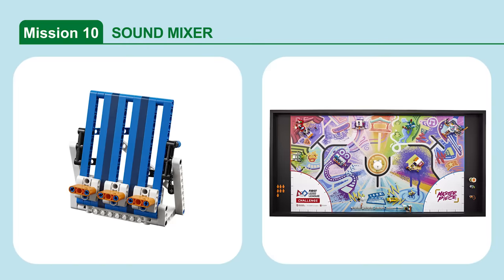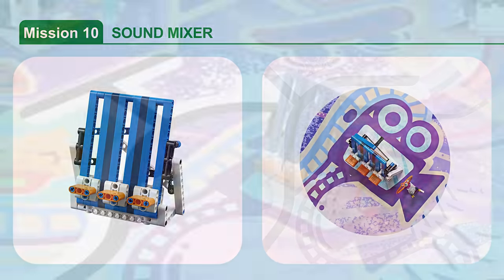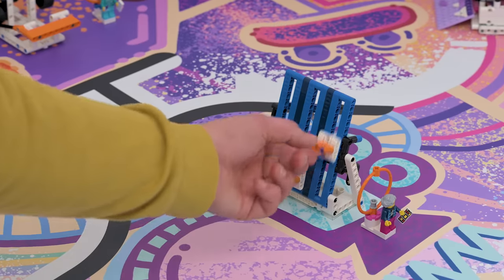Mission 10: Sound Mixer. Adjust the sound levels in the studio for ideal audio recording. Score if a sound mixer slider is raised.